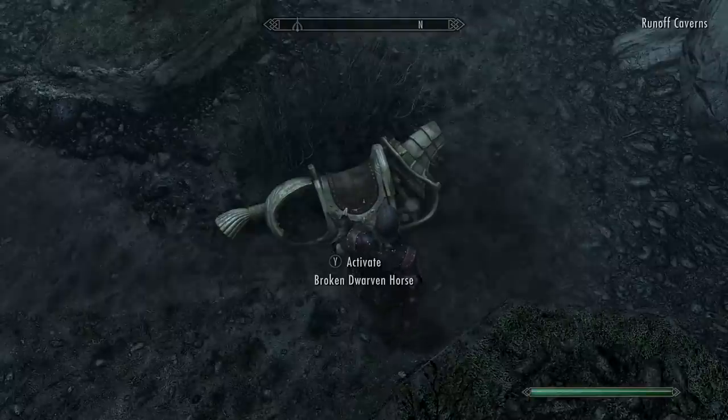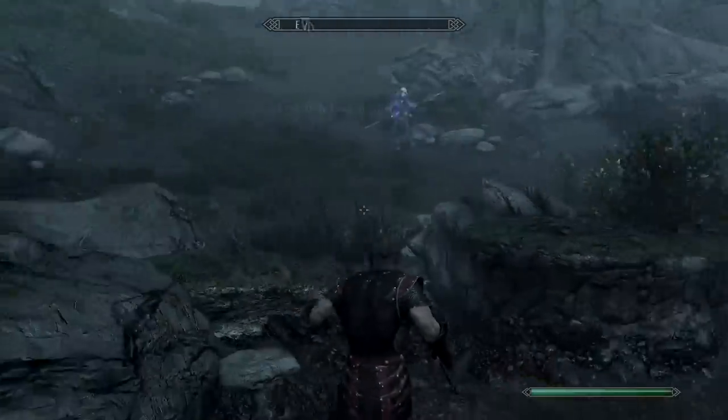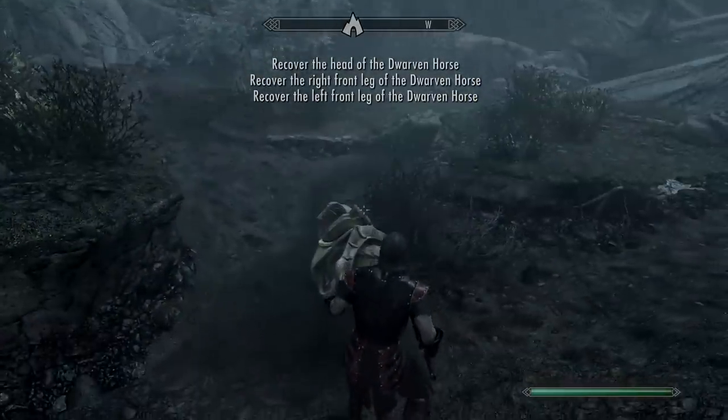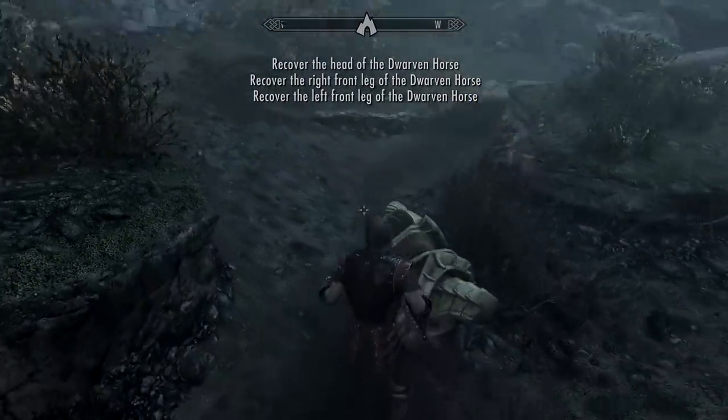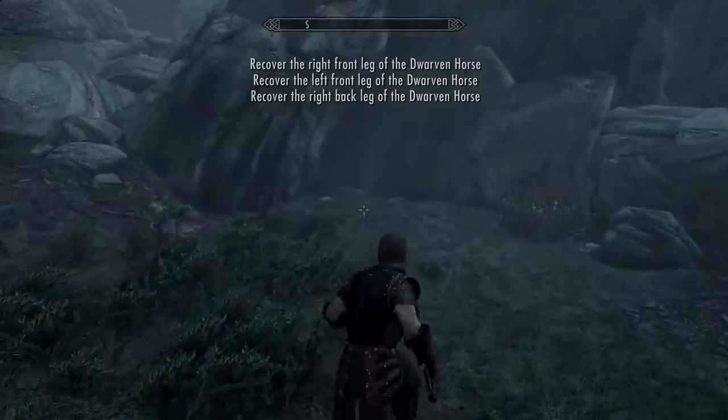It's technically three quests rolled into one, but you're going to need to investigate a vanilla area first - pretty much the Runoff Caves. That's where you need to go. You'll find the skeleton of the broken Dwarven horse, and we'll be back with the right parts to repair him.